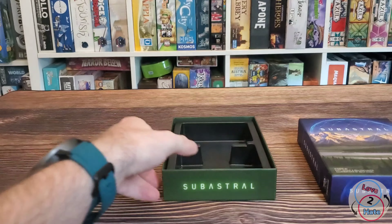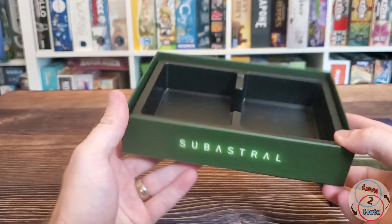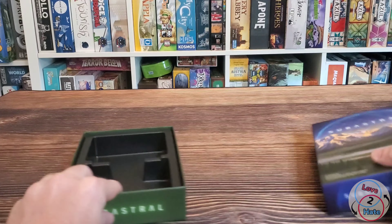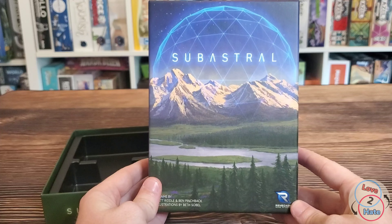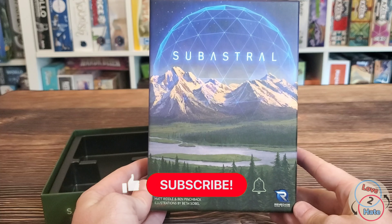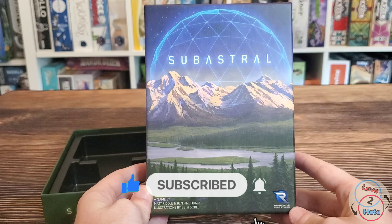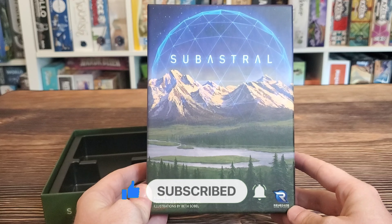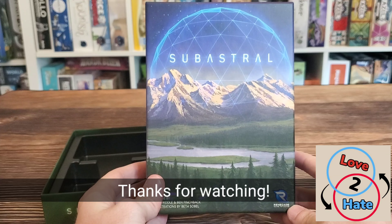That's all there is to this. Simple insert to hold the cards, and you got the name of the game there around the side of the box. So there you have it — that is SubAstral from Renegade Games. We will be doing a review video on this in the near future, so be on the lookout for that. This is coming out right now, so you could go and pick up a copy for yourself and try it out and see how it goes. I'm Lance — this is Love to Hate, where we try to bridge the gap between gamers and non-gamers. We'll catch you next time.